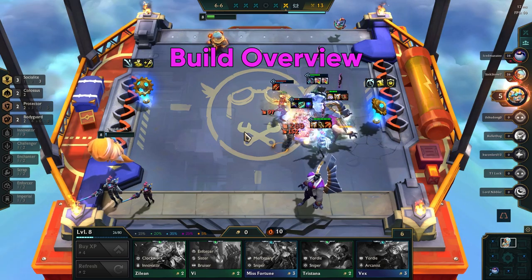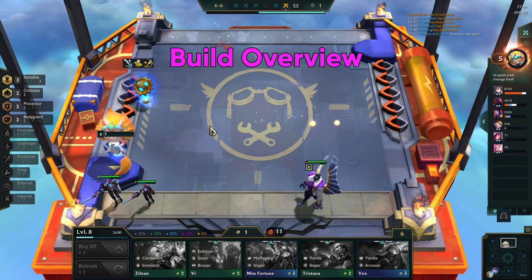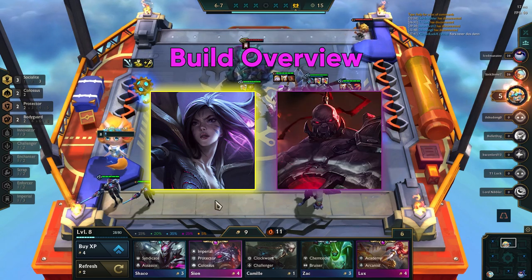This is a standard build, meaning that you will use your excess gold above 50 to do a mix of leveling and rerolling for units. Your main focus will be getting to level 8 and getting Kaisa with strong items. The main tank in this build is Scion and you will be focusing on his items.